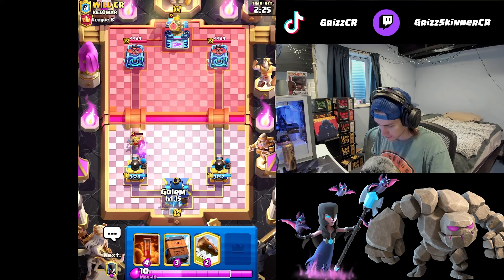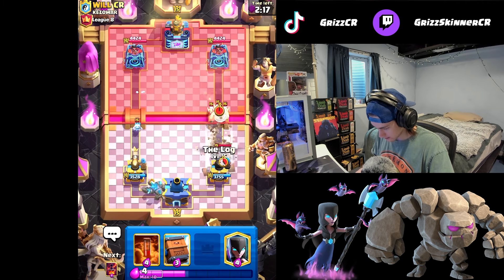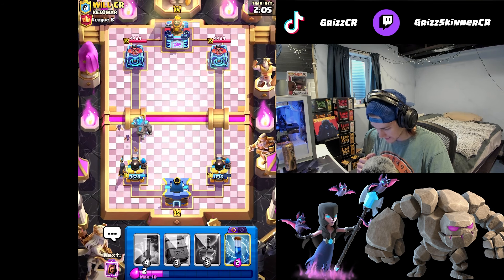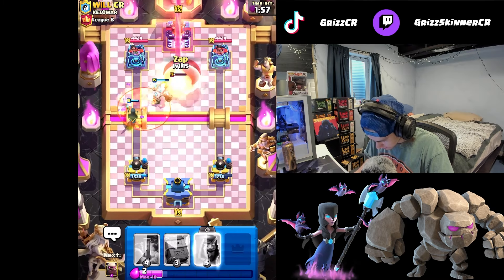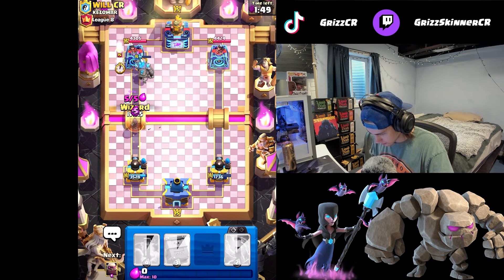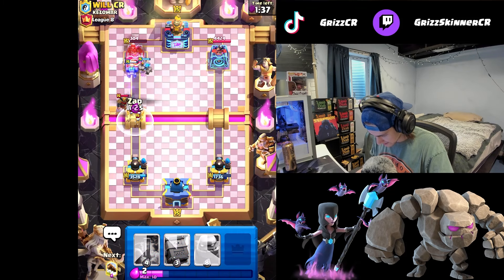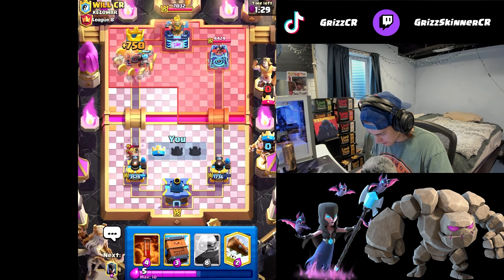Poison no longer takes out wizard, which absolutely boggles my mind. This guy is playing drill, so we're gonna have to get a good log here. We'll take a lot of damage but we gotta take damage to give damage. We've got all the spells in the world to work with - void, zap. He logs as well, takes out my night witch. I'll go evil wizard behind. He can't stop this. We take out the tower and zap the skeletons.